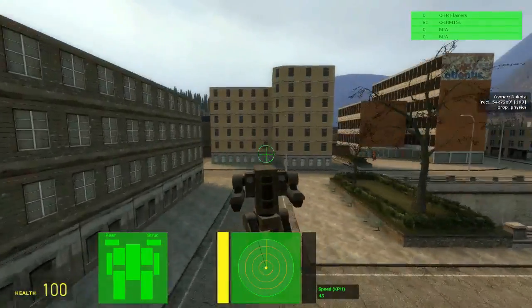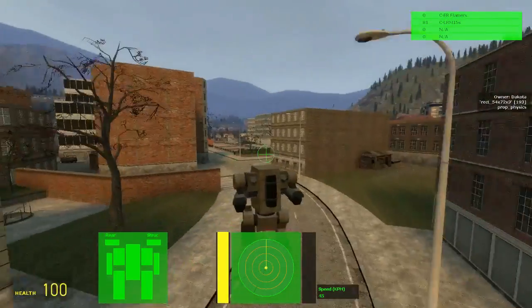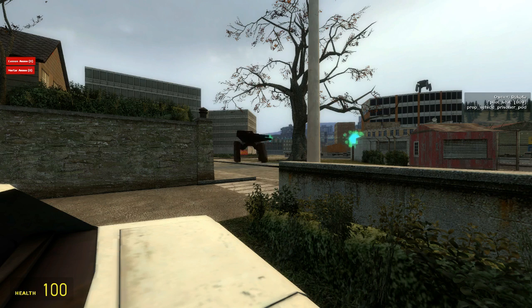Gyros are used to make mechs walk and can only be used for bipedal mechs. These have a 200-ton load limit. Quad gyros are used for 4-legged mechs and weigh half as much as normal gyros. These also have a 200-ton limit.